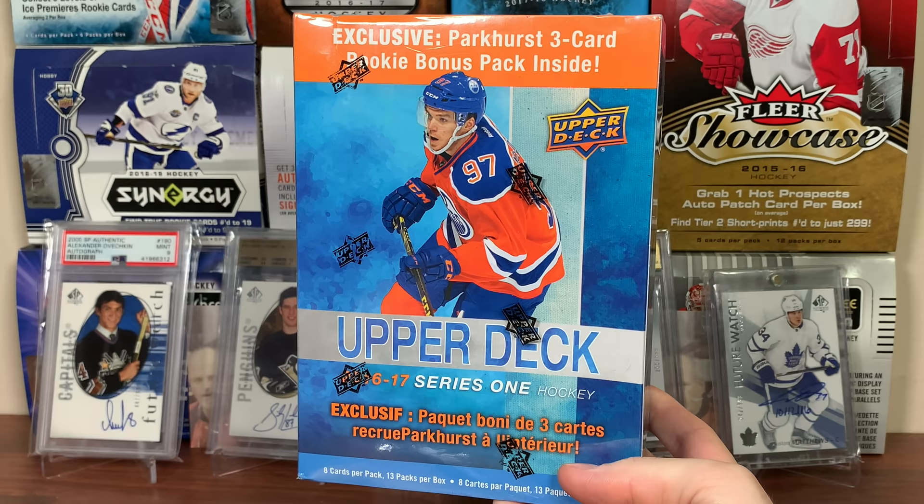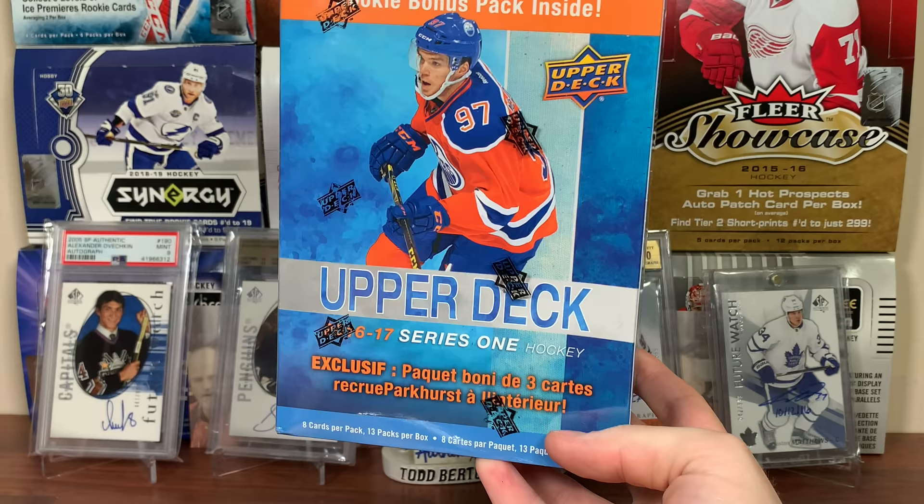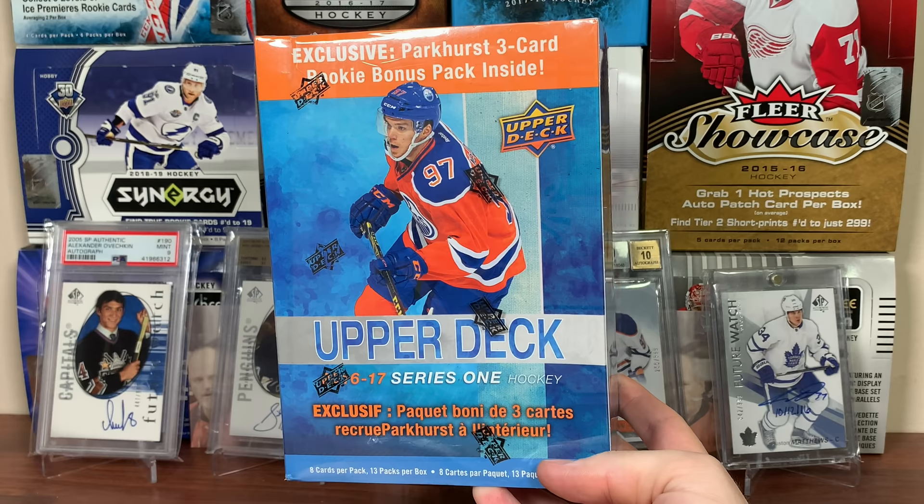Zero Eleven here. And today we got a Mega Box — sixteen, frickin' seventeen Opera Deck Series 1. You already know what we're looking for. We're looking for Austin Matthews. I could give less fricks about any other card. I just want Matthews.